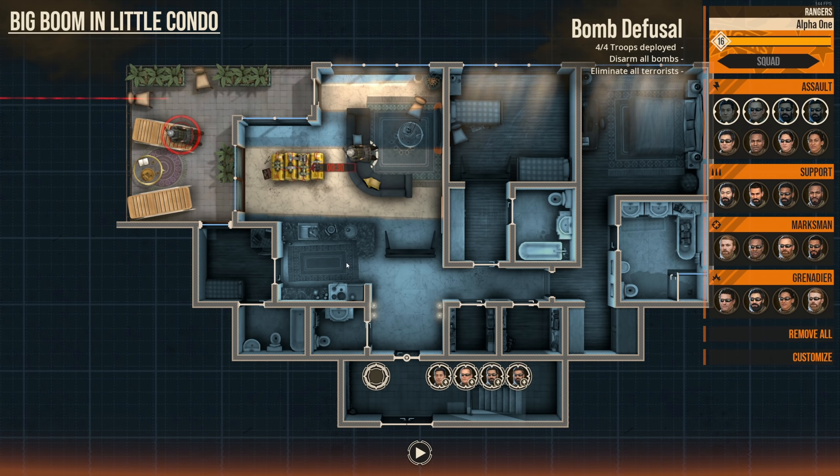So let's jump straight into it — we're playing 'Big Boom in Little Kondo.' This is a bomb defusal map. We've got four troops to deploy; we have to disarm the bombs and kill the terrorists. We're up against a 30-second time crunch. Let's start analyzing the map before we worry about our troops. First things first, we have a sentry posted on this exterior balcony — this can be easily dealt with using our sniper support, so not really worried about him.